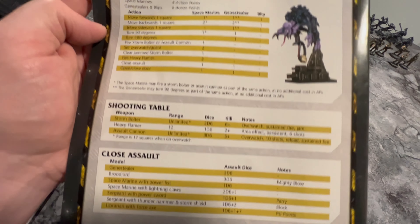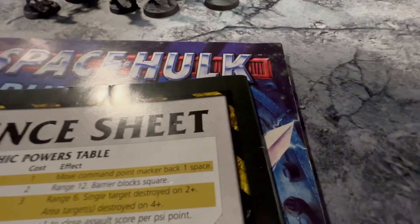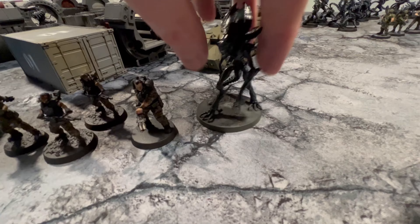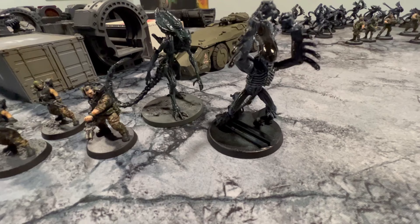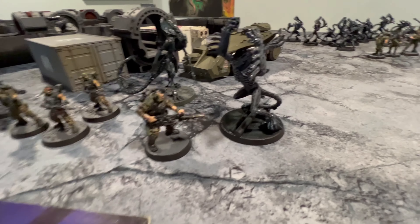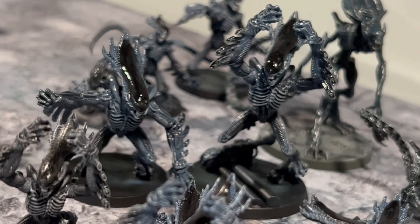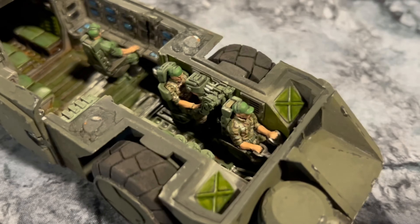So we'll do a playthrough. I always like getting use out of odd models. Currently there really isn't an Aliens tabletop game, so I think this will make for a lot of fun. We can introduce the Broodlord later — I have a Praetorian Guard, but I don't know if it would actually fit inside the terrain. Maybe we'll use this upscaled Gorilla Alien instead. Alright, let's get on with the game.